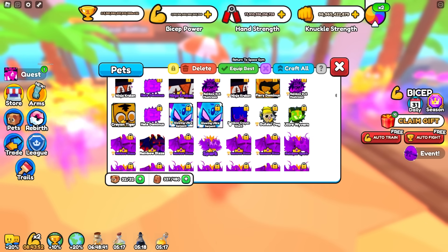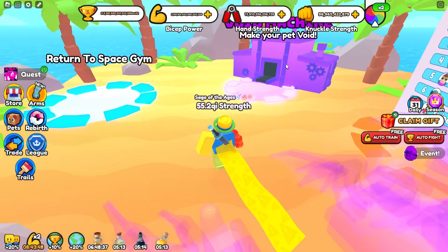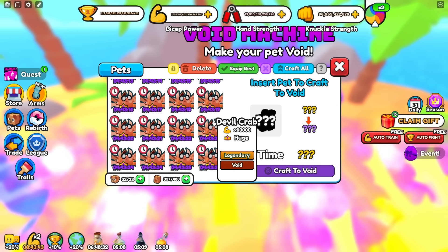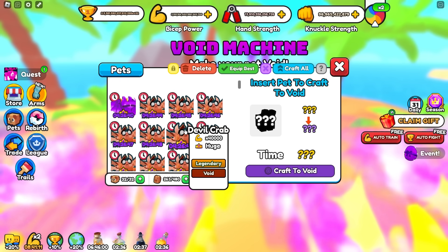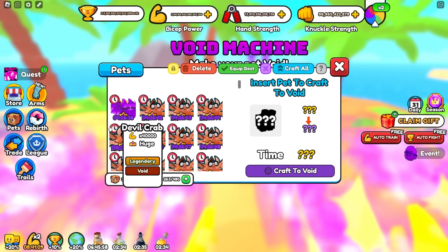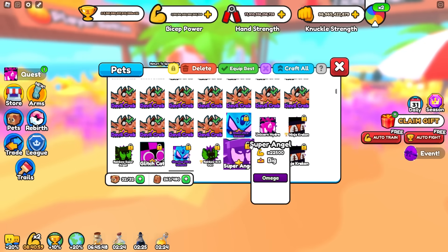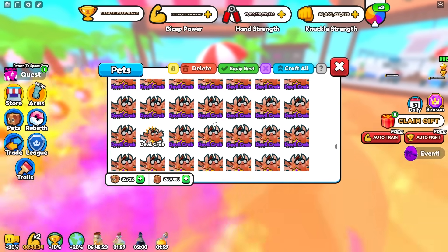I did actually get a lot more devil crabs than this, but since we were running low on inventory space I went ahead and tossed most of them into the void machine. We also got all of these right here as golden. We actually have over 100 of these crabs being crafted into a void, which is awesome because all of these are going to do times 40,000. That is nearly as good as this, and it's probably going to be better than this once it's made into a rainbow. And even if it's turned into a ghost, it's going to be like twice as good.